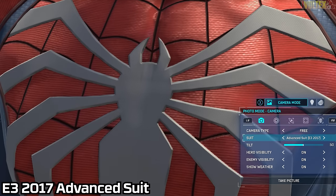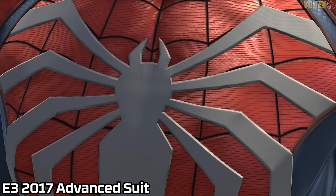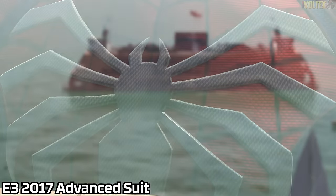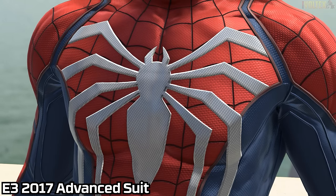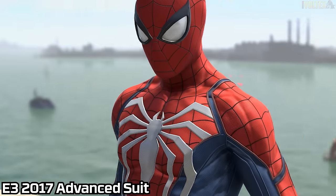I love the pattern on the E3 suit — these hexagonal shapes are really cool. Even on the spider emblem, the in-game version is much more textured compared to the E3 version, which has little squares. I think that extra texture on the emblem is meant to show it's more armored, able to absorb damage. The whole point of the Advanced Suit is to be more advanced than Peter's other suits.